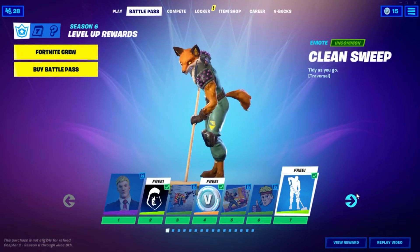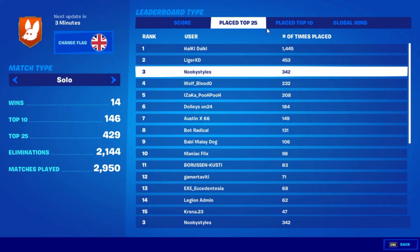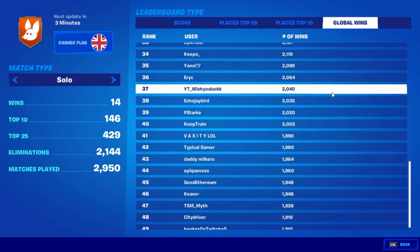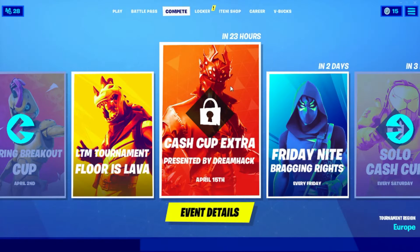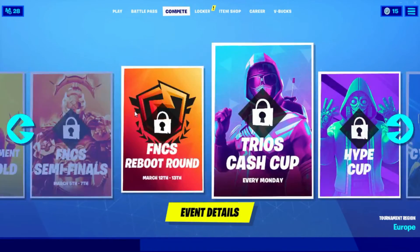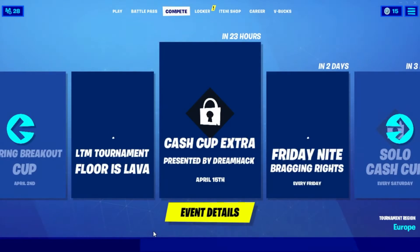After that, go to Career, then Profile, then Score and Search. Click on your name, then do the same for Top 25, Top 10, and Global Wins. In Global Wins, click on the last name, then change your flag to United Kingdom, and back out. Go to Compete again, choose a different event from before, go into tournament details, and click on each animation item once, then back out.